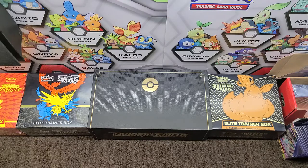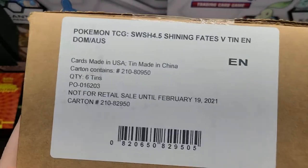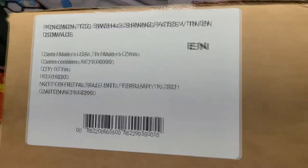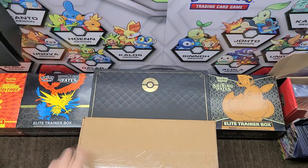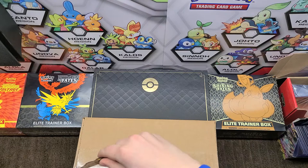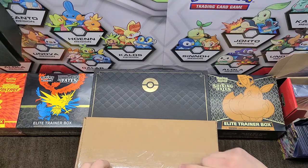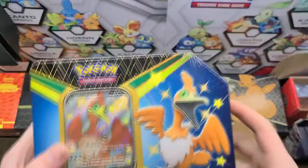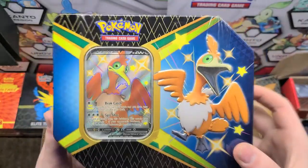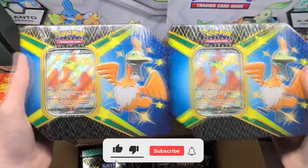What is up, guys? I'm back with a brand new video, and in today's video I got my hands on a Pokemon TCG Sword and Shield Shiny Fates 10 case. Today I'm going to crack this open and we are going to be opening up two 10s. This will be part one of a three-part thing - two 10s today, two 10s tomorrow, two 10s the next day. And in today's video we are going to be opening up the Cramorant V 10 - not one of them, but two of them. Let's get into it.